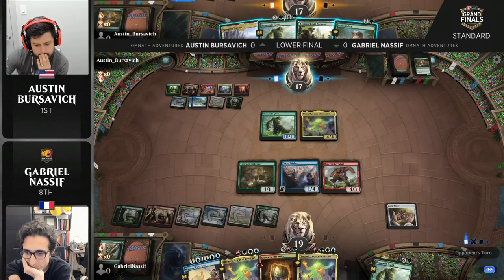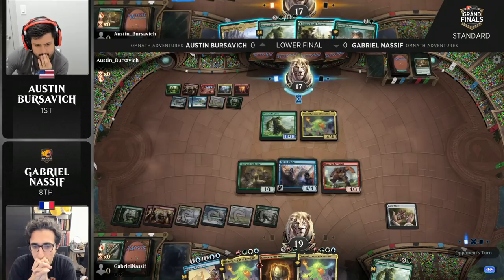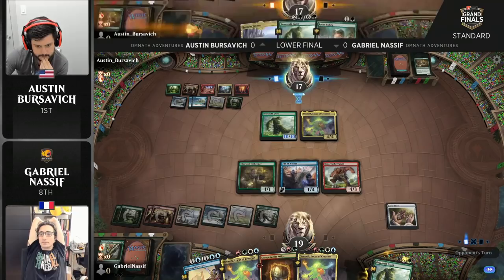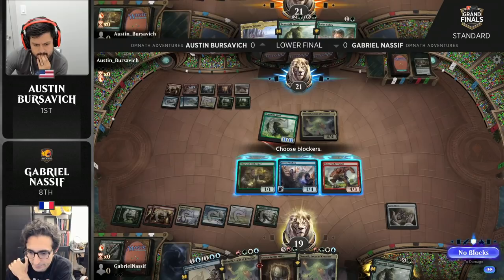Lotus Cobra is probably the single most defining factor of Austin's deck list as compared to Nassif's — yes, compared to most of the other Adventures decks we've seen this weekend. Aaron Gertler, waiting in the finals, is on the same page as Austin. I believe these two players practiced together and came to the same conclusion of two Lotus Cobras. In comes the 11-11, and immediately a chump block with the 4-3 — no, okay, they think better of it. They make a different block here.